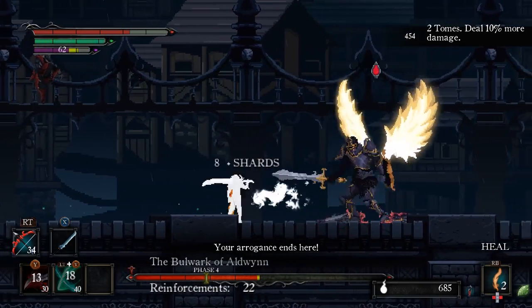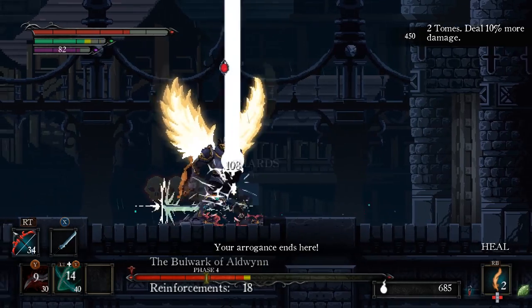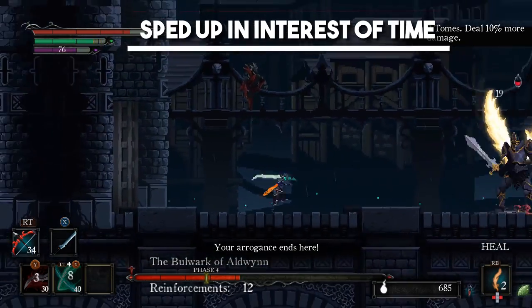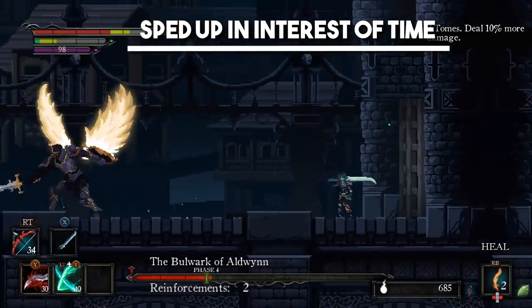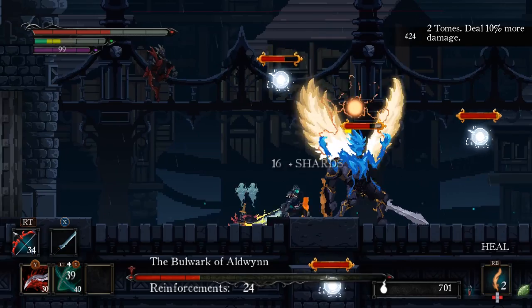For his huge sword attack, it's easiest to stick close to him and dodge in the opposite direction of the swing, but you can also avoid it if you have some distance from the boss.